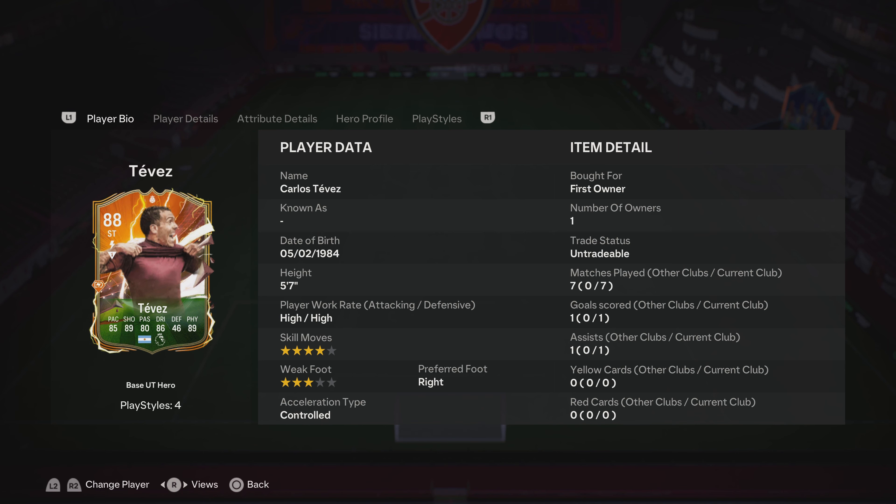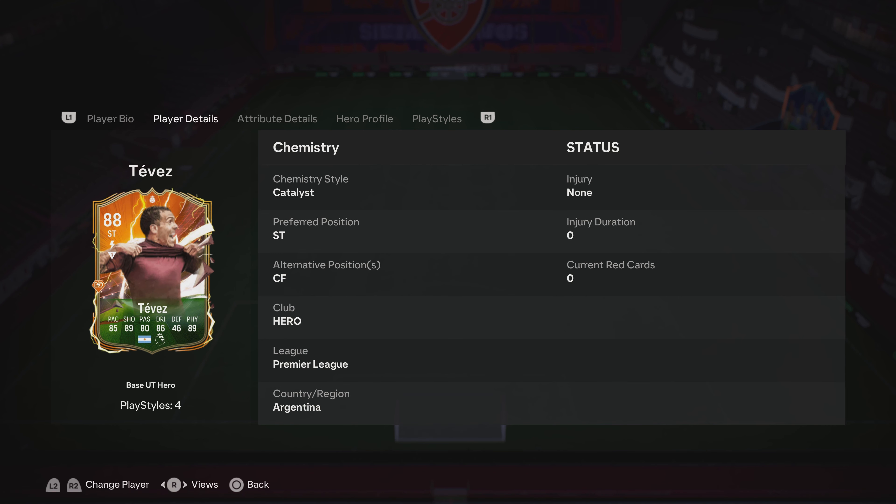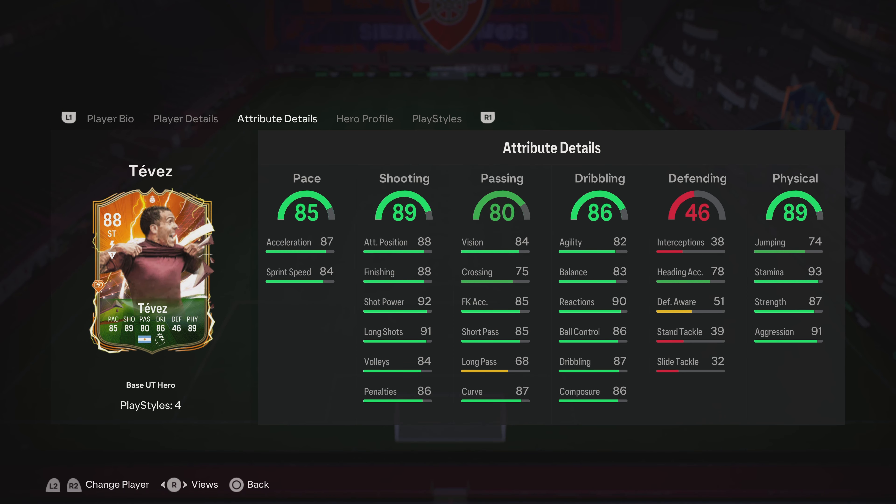What's going on guys, Adam here at What The Footer. Today I'm going to be reviewing Carlos Tevez's base Hero card. He's got high-high work rates, four-star skill moves, three-star weak foot. He's coming in at five foot seven, which could be fantastic for this card. He can play striker and center forward — I would have loved to have seen CAM there because he played there quite a lot throughout his career.